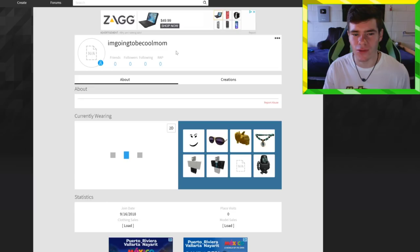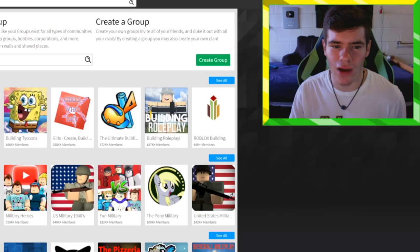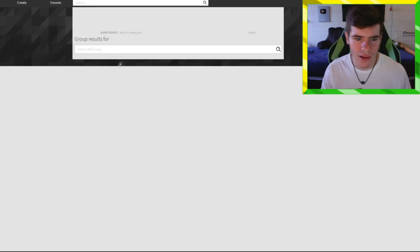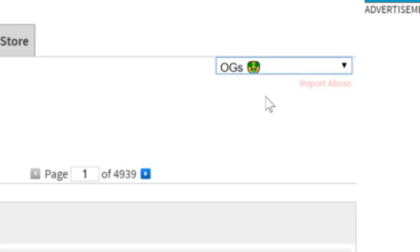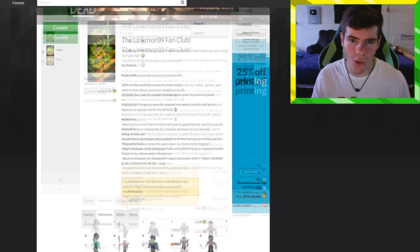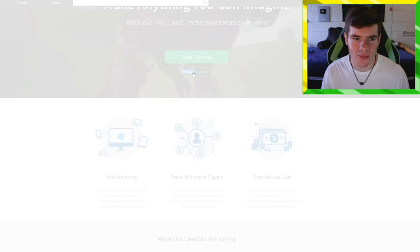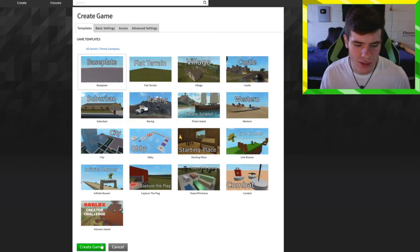Speaking of free stuff — you can actually get some free Robux even without Builders Club. You can receive group payouts if you're friends with someone who has a big group; they can actually pay you out even if you don't have Builders Club. For example, in my group the Linkmon99 Fan Club, I have a rank called the OGs — people I've paid out for winning contests or just being a great fan. Even without BC, I was able to pay them Robux.